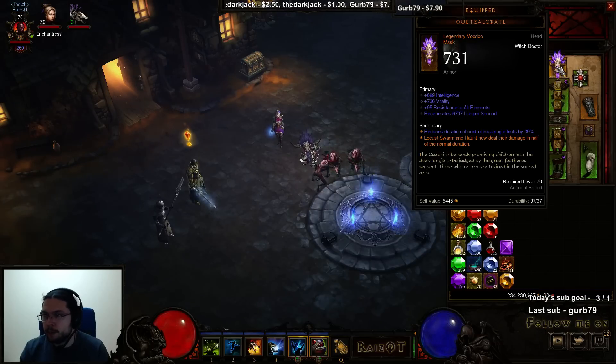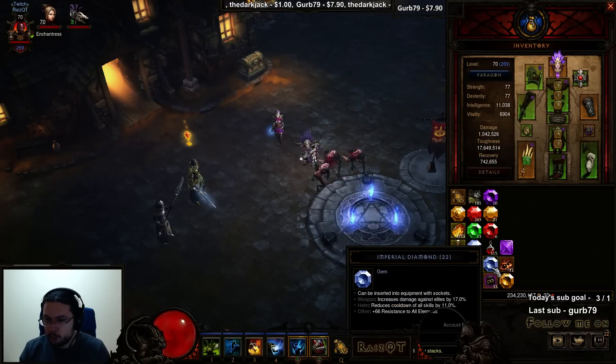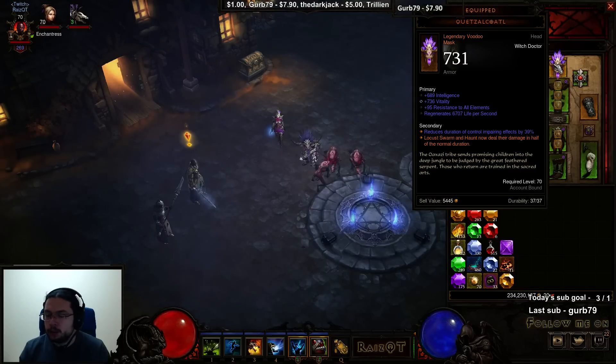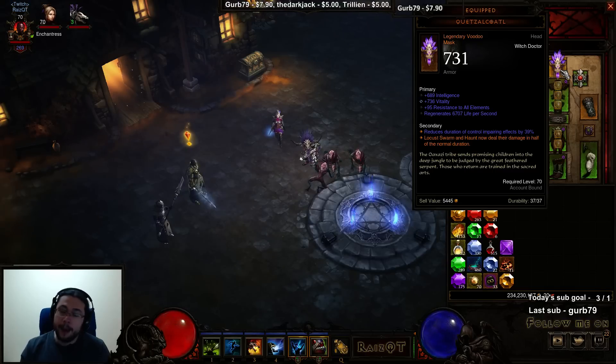This is the primary item for the build. For the helmet, you don't want regen or resists — you want a socket, because you can put a gem with reduced cooldown of all skills, which is amazing. I sadly cannot get a good Quetz right now, but I'll keep trying and hopefully by the time I'm done with this season I'll have proper gear to show you what's up.